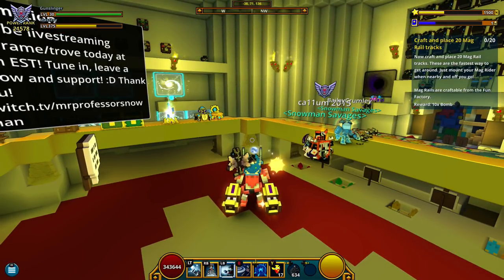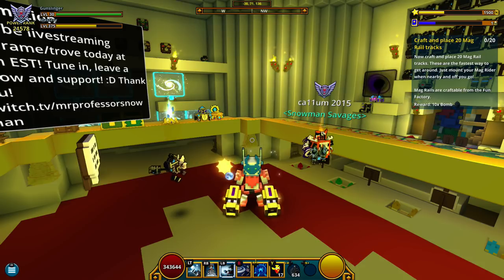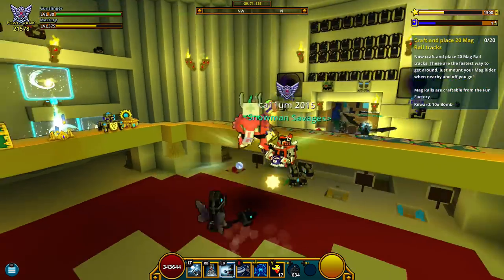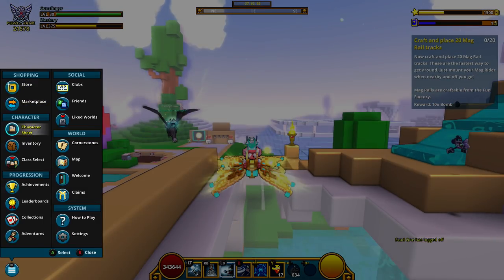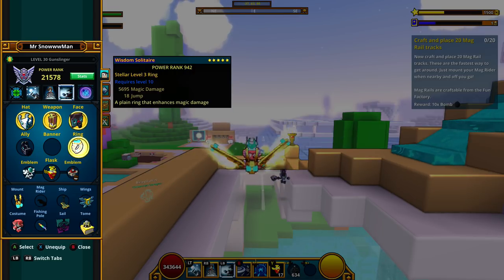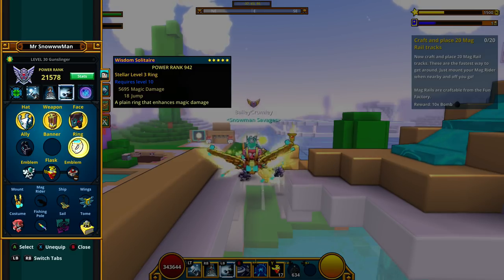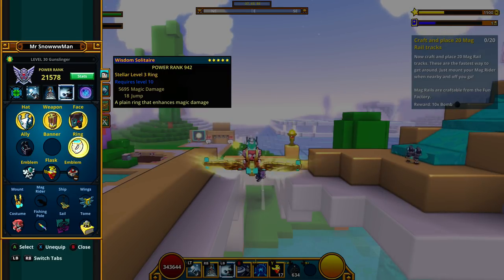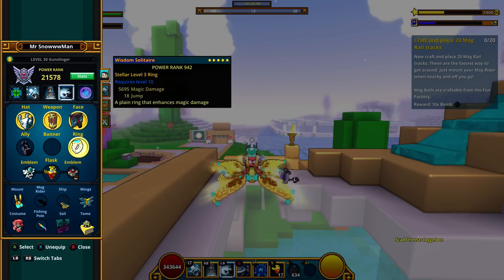The stellar rings are absolutely insane, they're extremely overpowered and everybody should get their hands on one. If you're going to spend money, buy the stellar forged souls — they cost roughly 30k right now. Or if you have extra stellars on other characters that you're not using, definitely check those out. A Stellar 3 ring is actually pretty rare — I think they go up to S5 or S4, I'm not too sure. But that's going to be it for today's video guys. If you enjoyed, hit the like button, subscribe for more Trove content, have a great day and stay frosty everybody.